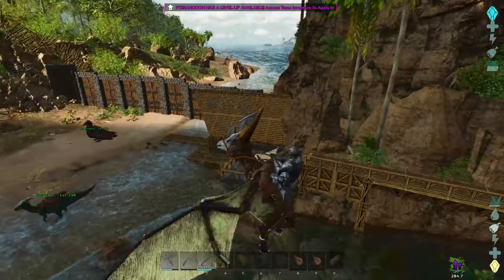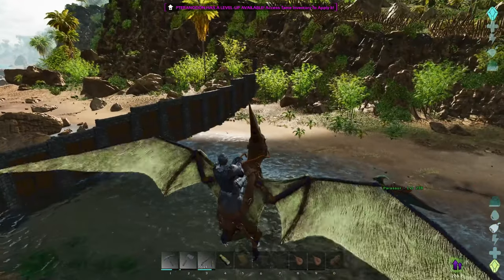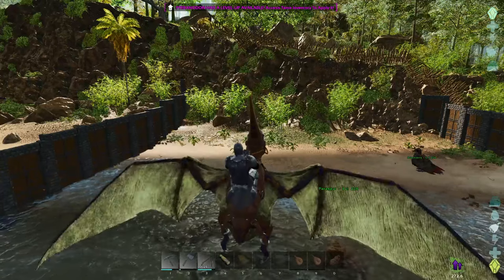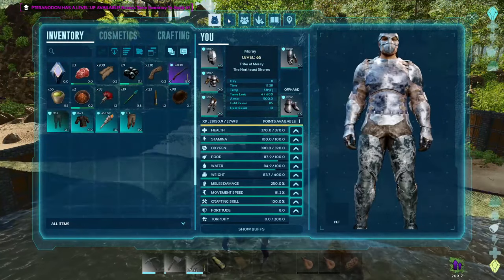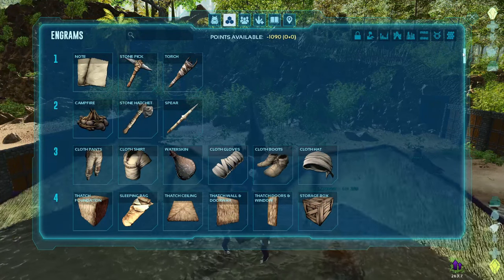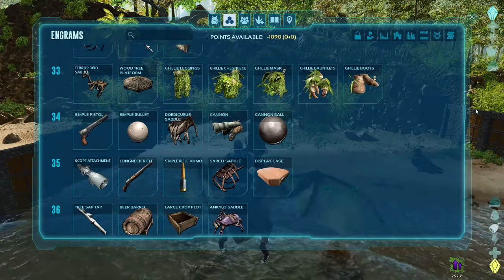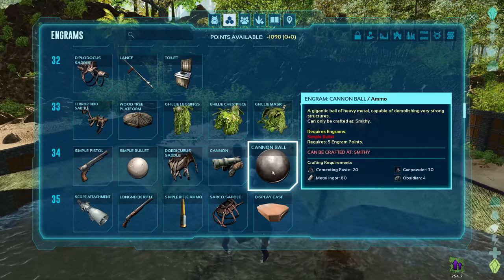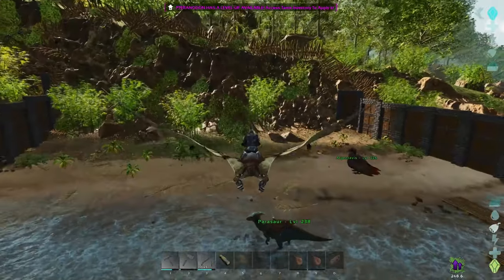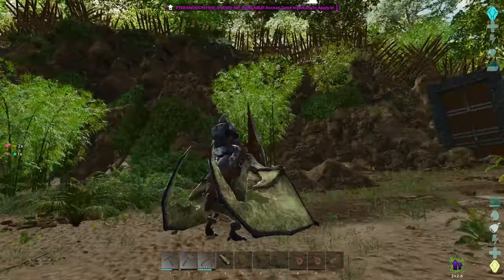Once we have harvesting creatures we can really start working on the base. I can even start dedicating time to setting up farms. The water system is now massively improved — it's awesome. Also, an auto engram mod has come out and I have it on — it's perfect. We're getting all engrams automatically and I don't have to worry about the bug where my ammos and narcotics keep getting refunded.